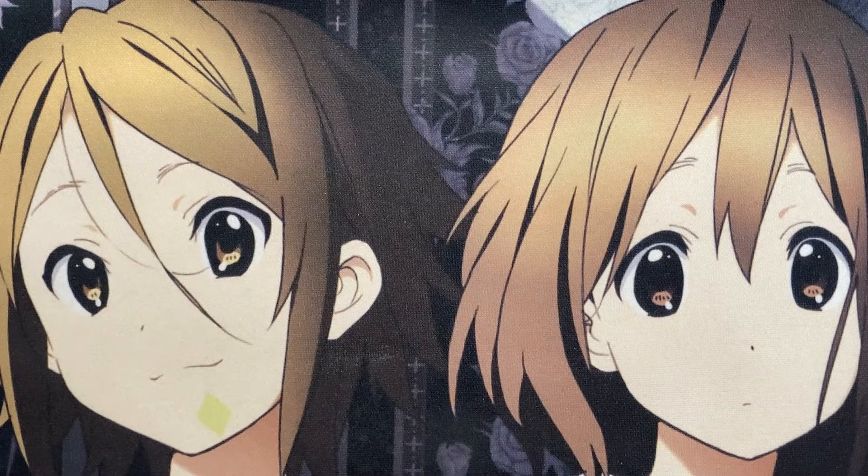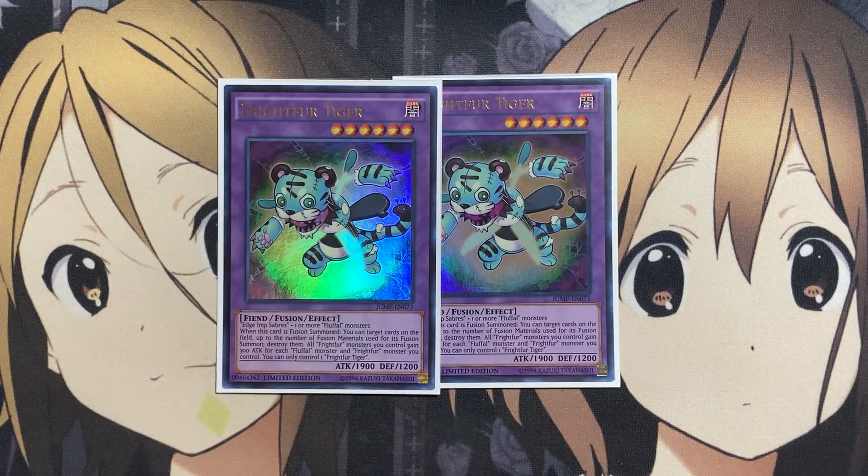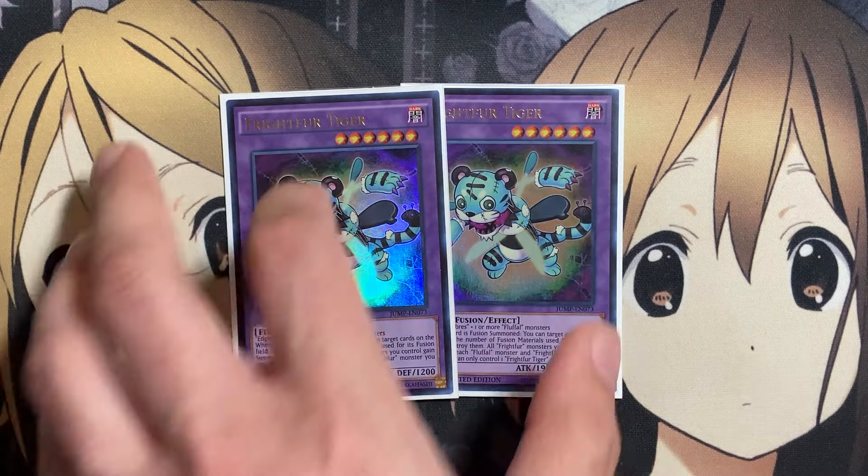Moving on to the extra deck, I run two copies of Frightfur Tiger. It has a destruction play when fusion summoned — you can target cards on the field up to the number of fusion materials used for its summon, needing Edge Imp Sabers and one or more Fluffal Monsters. You destroy them, and all Frightfurs you control gain 300 attack for each Fluffal and Frightfur Monster you control. You can only control one Frightfur Tiger, but running two gives us at least the attempt for two destructions against our opponent if needed.